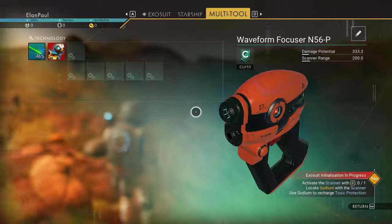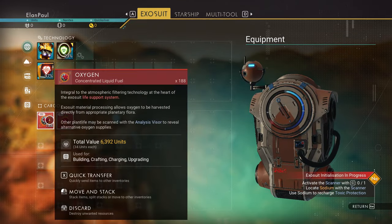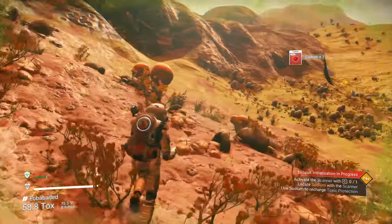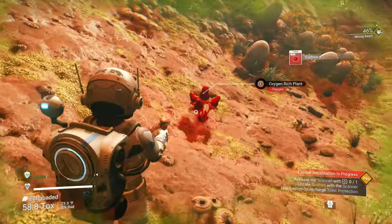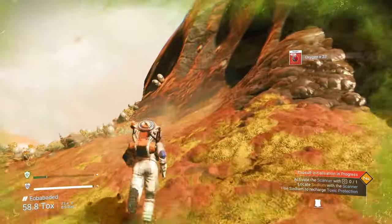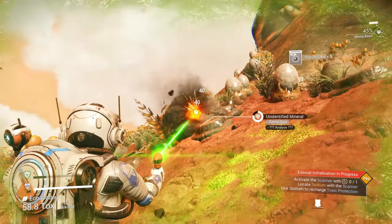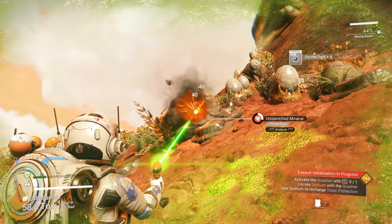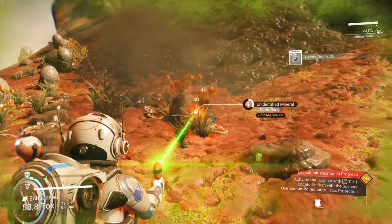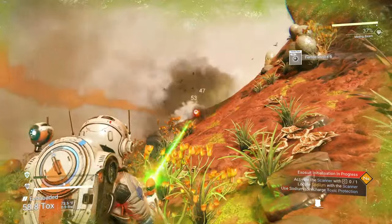Let's check our inventory. Our inventory shows that we have a damaged scanner — we're going to have to get that fixed with some ferrite dust. And it looks like we've got 188 oxygen, so we're in good shape. In the early game, your oxygen plants and your sodium plants are very important to you. Here's a regular oxygen plant you can pick up. The next thing that's very important, besides sodium, is finding a cave. Before we find said cave, we really need to get some ferrite dust. We get them from rocks. Grab as much carbon as you can — get about 100 to start with.